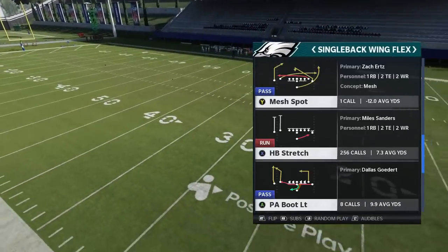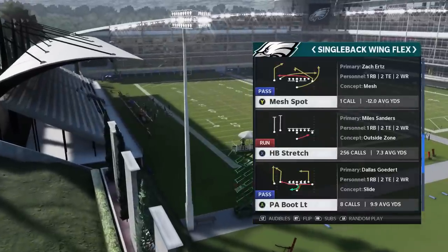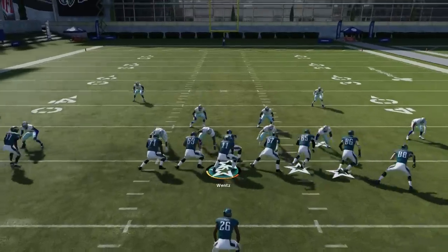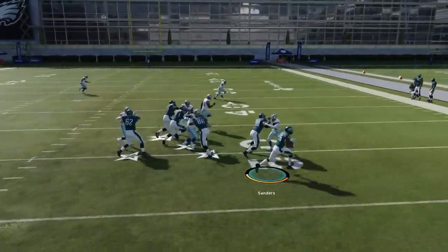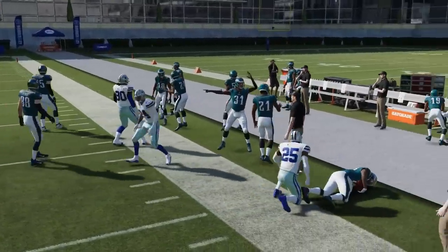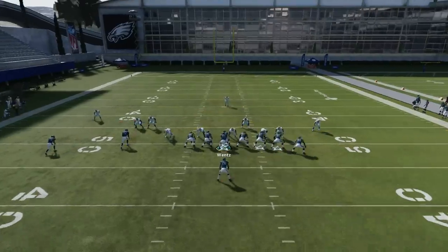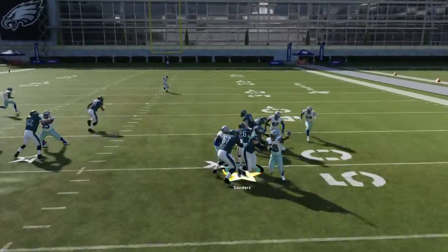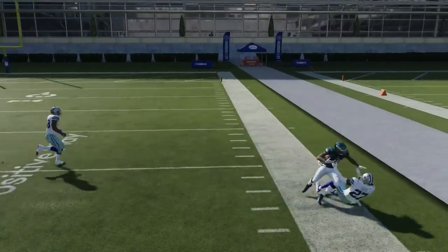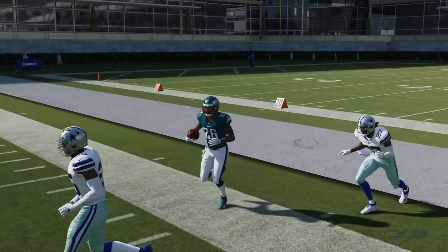Next up, we have another very consistent formation out of the Single Back Wing Flex from the Eagles playbook — mostly the Halfback Stretch and the Halfback Zone. The stretch, against Cover 3 or Cover 4, you're going to hit that outside edge consistently. We've got that Cover 3 look right here and we just slip right through — very consistent run for the stretch play, but it has to be man, Cover 3, or Cover 4.